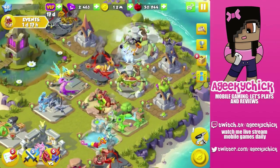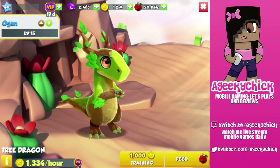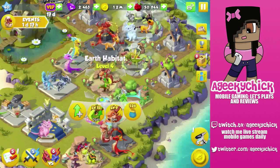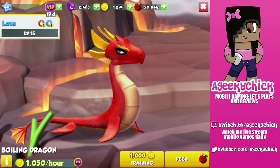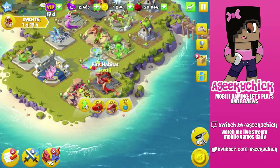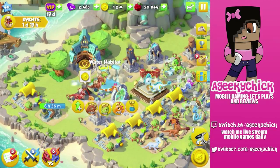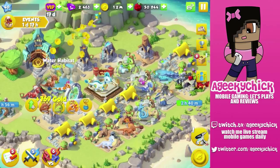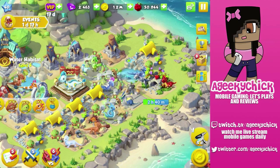Let me show you — this is Tree, and my Tree was level 15, and my Boiling was level 15. I try to get them up to level 15. A lot of people say when you're trying to breed legendaries that level 20 is kind of the sweet spot, so keep that in mind. Just keep trying to level up your dragons if you keep failing, especially when it comes to the dragon of the month and dragon of the week.